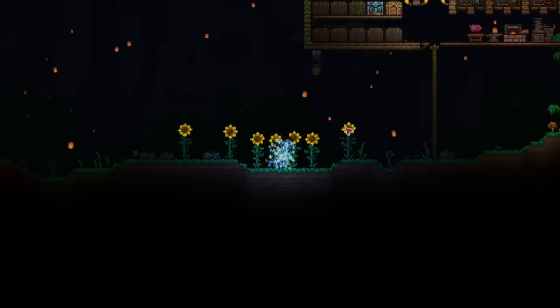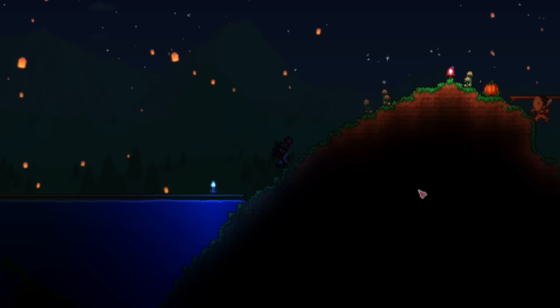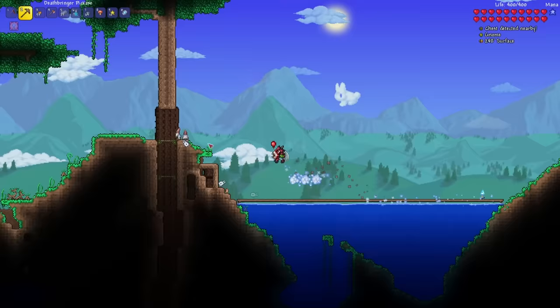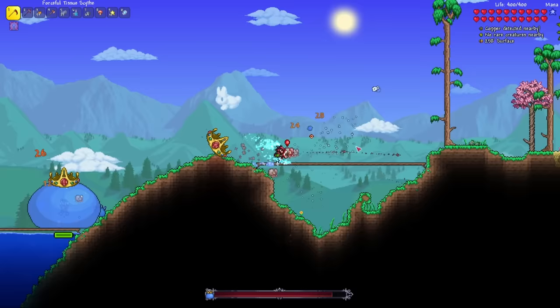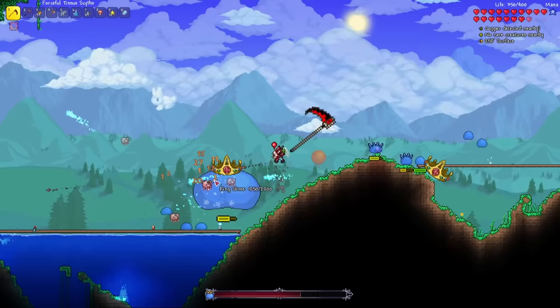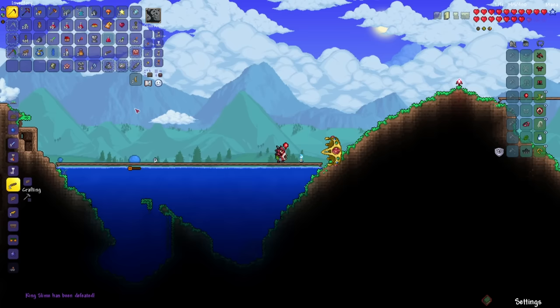Now let's go to the right side of the world. All I need to do is wait until morning because I don't think they spawn during the night. Here's one — I need 10 of them, and they usually drop two at a time. We're fighting the King Slime then. If I stay on the edge of the world for too long, it does have a chance to spawn the King Slime. And here's our last Goblin Scout — we got 11 now. Let's take care of this boss real quick. King Slime has now been defeated. Unfortunately didn't get the King Slime scythe, but that's okay.